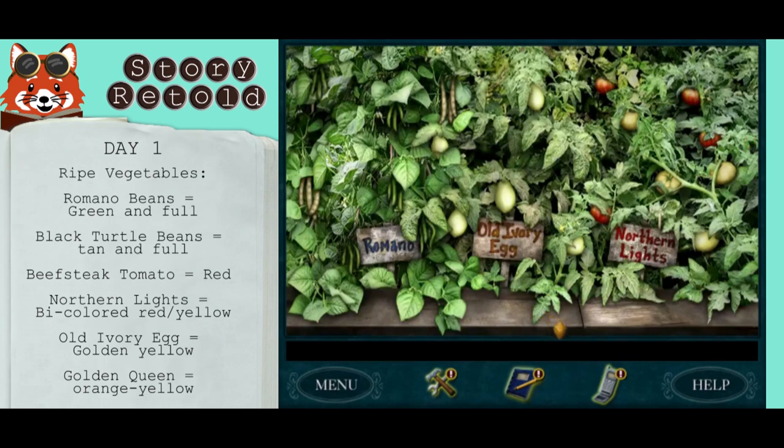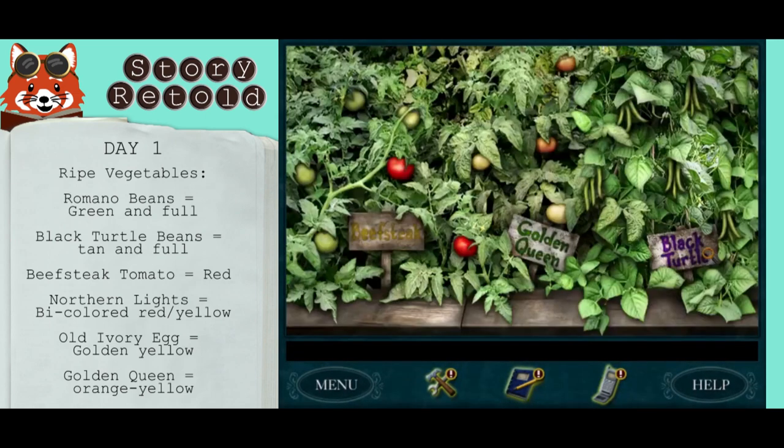Northern lights are bicolored. Romano are green when full, so I just ended up picking the overripe ones, but that's fine. Beef steaks are red, so you can get those two red ones. Golden queen is orange yellow, so I see two here on screen.